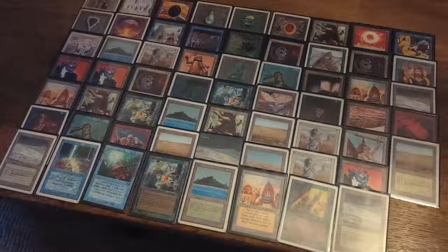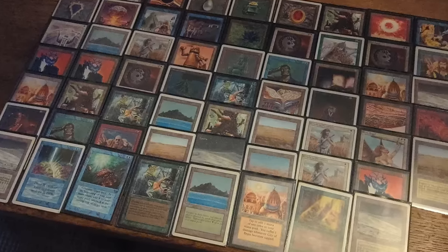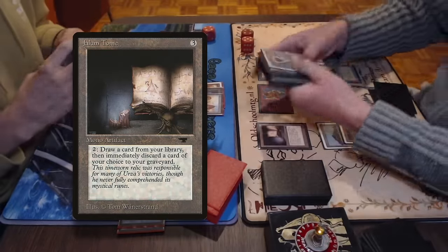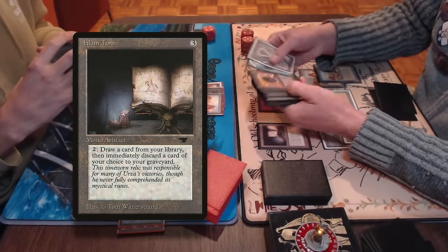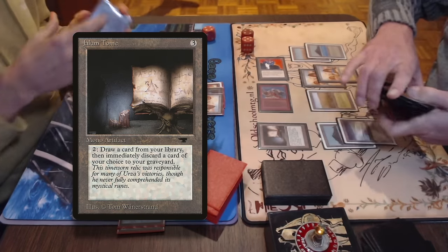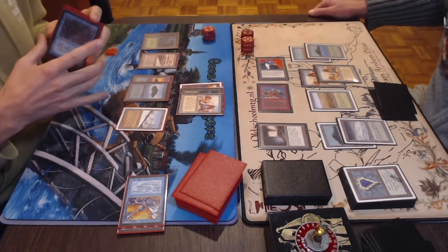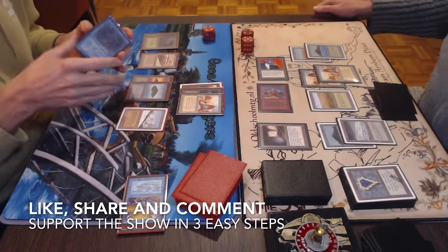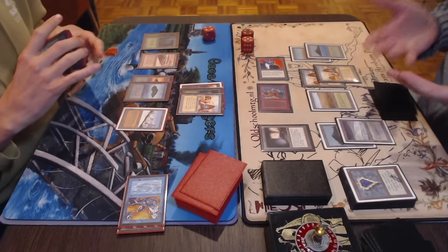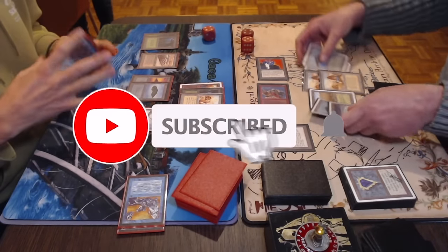Here we see Bjorn's deck — well done. The Jalum Tome was the MVP of this match: it had a big role in game one and game two. Here you can see the strength of a simple card that is often overlooked in deck-building. This was episode number two of round number two of the Knights of Thorn. If you enjoyed this, please leave a like, share on your socials, and leave a comment — all free and really help the channel. And if you don't want to miss a thing, hit that subscribe button and ring the bell.